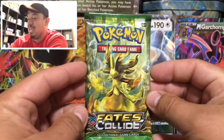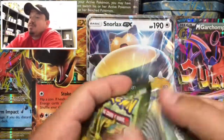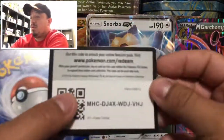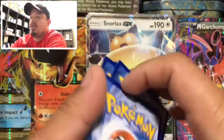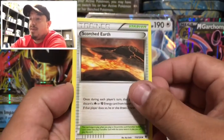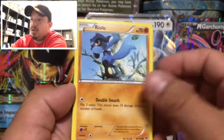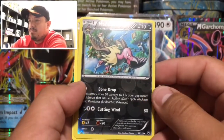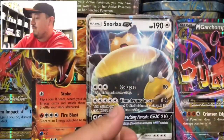And on to our next pack — we have Fates Collide. Pack seems kind of loose, but okay. We know they're not that great at quality control over there at Pokemon. Here is the code card. And we have a Cinccino, Old Amber Aerodactyl, a Scorched Earth, a Snivy, a Whismur, Minccino, Riolu, Binacle. We have a Reverse Holo Rare of a Mandibuzz, and a Carbink — that is a rare non-holographic card right there.